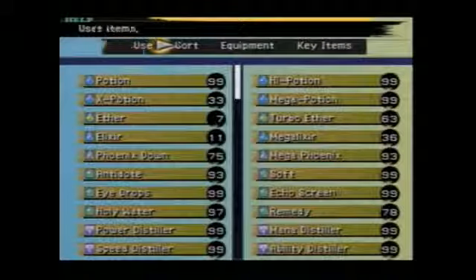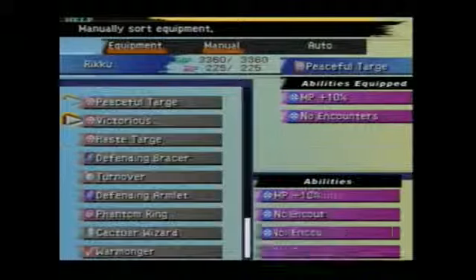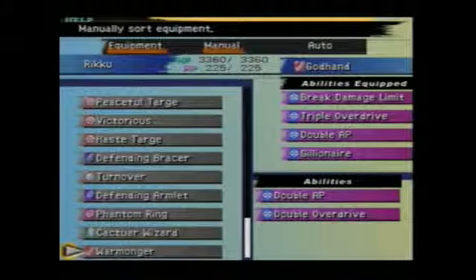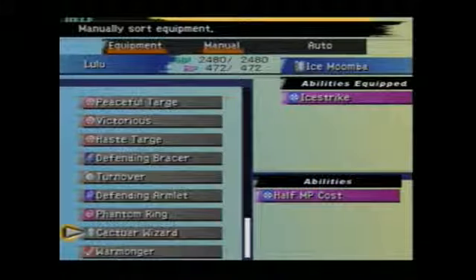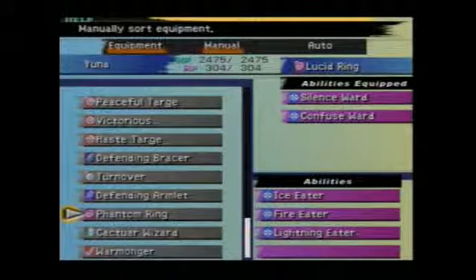I did pick up some new weapons - Warmonger with Overdrive and Double AP, or Double Overdrive and Double AP, Half MP Cost. That's actually pretty damn good. Too bad I don't have Water Gems so I could put Water Eater on that. I really like equipment like this.